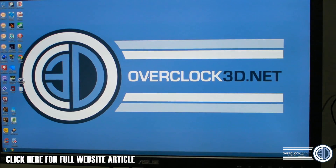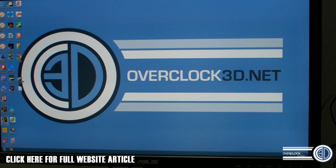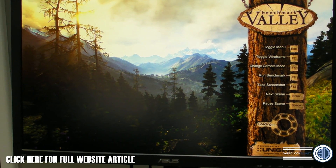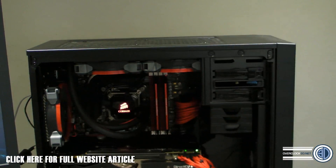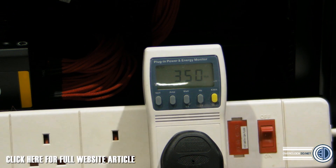Now we can loop games or Unigine. I'm going to run Unigine quickly — I don't want to bore you with 20 minutes of looping. I want to show you the wattage on the screen. Unigine is running now. You can see on the monitor it's showing 356, 357 watts — that's what it's pulling from the wall. In certain parts of Unigine I've seen it go up to about 390 on this rig, so not a huge amount.